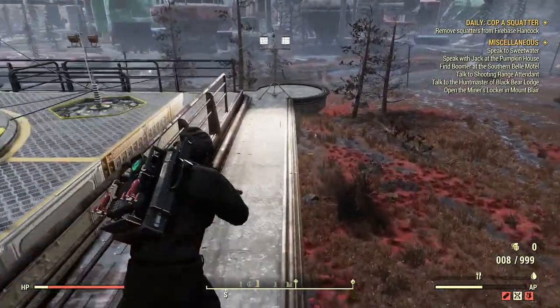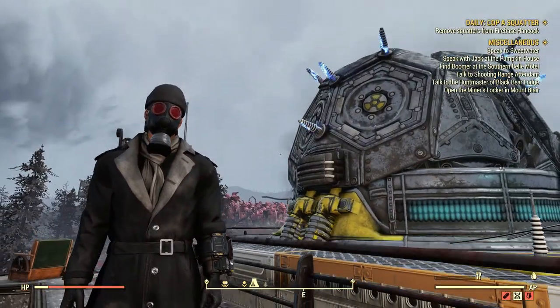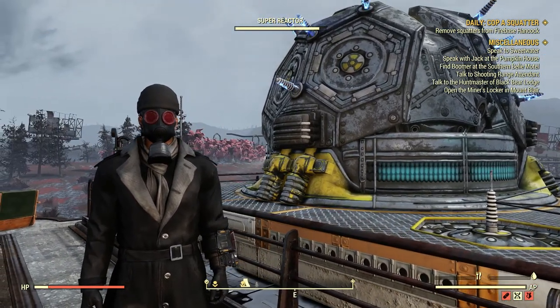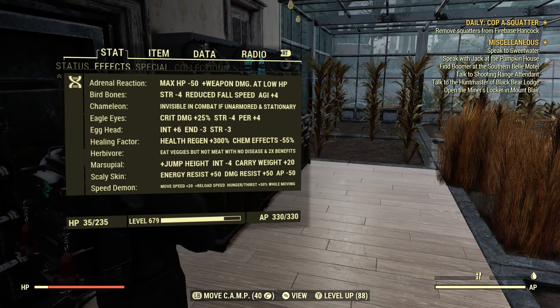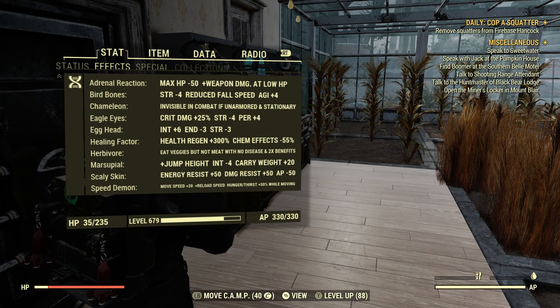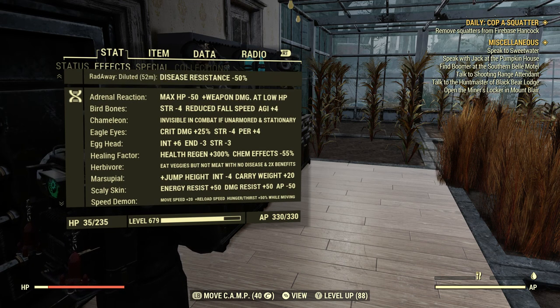What is going on guys, Nick here back with another video. Today I'm going to be showing you guys how to get all the ingredients you need for the XP food for carnivores. Carnivore is a mutation in the game. Since I am a perception build I am an herbivore, because in my opinion an herbivore is easier to maintain and there are quite a few foods to boost perception under the herbivore mutation.